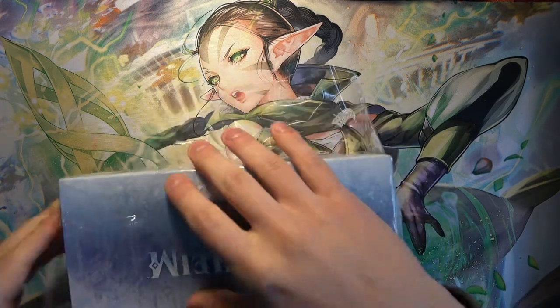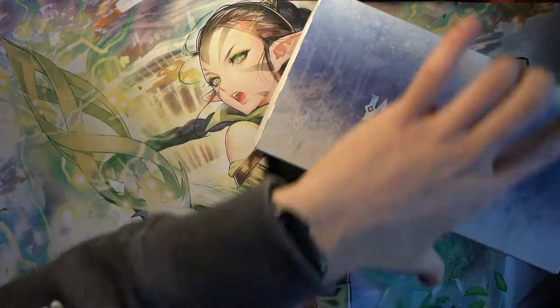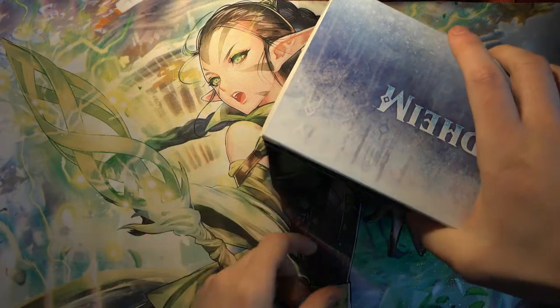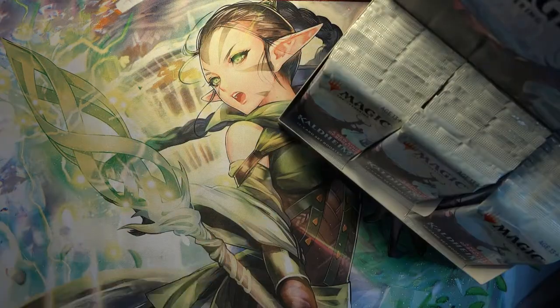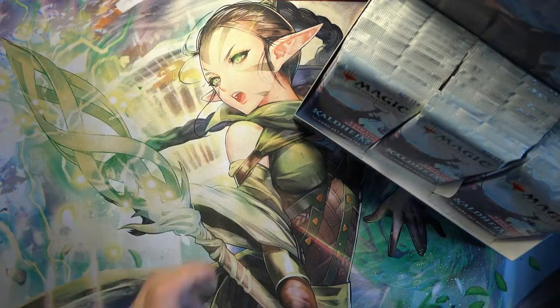Most of the value, though, seems to be really tied to the Mythics, with the best being Vorniclex, Goldspan Dragon, and Valky. Goldspan Dragon especially is an extremely underrated and good card, because they frequently print these Mythic Dragons in sets, but this one is exceptionally good after seeing it in action and playing with it.